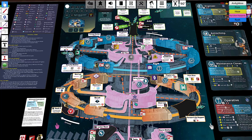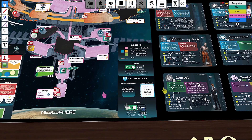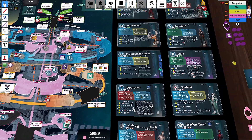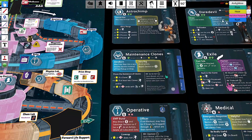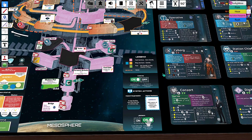Some other station systems: you have the jammers, which limit data from being sent throughout the station. If the jammers are on, you can only copy data from one co-located character to another — you have to be in the same section. If the jammers are off, you can copy data to anyone on board. Jammers being turned off also affects hackers — the exile is a hacker, and the exile can do system actions if the jammers are off.